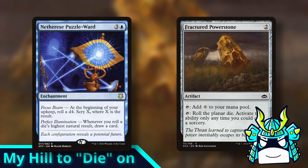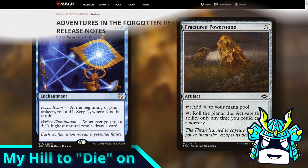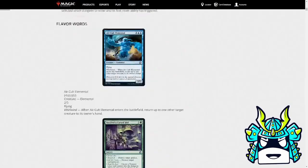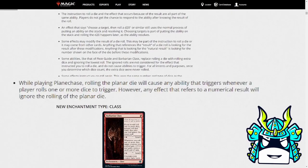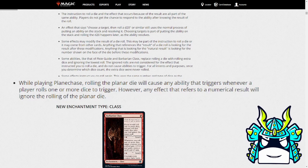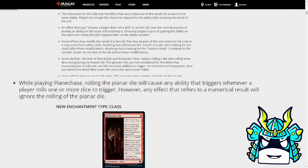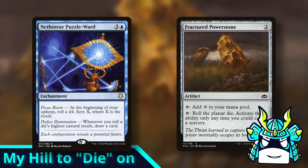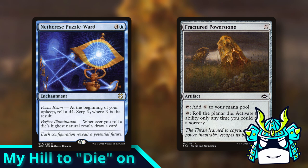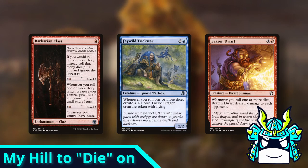Fractured Power Stone already triggers your dice rolling cards if you're playing Planechase. In the release notes for AFR, Wizards explicitly stated: while playing Planechase, rolling the planar die will cause any ability that triggers whenever a player rolls one or more dice to trigger. However, any effect that refers to a numerical result will ignore the rolling of the planar die. So they already made it work. Fractured Power Stone doesn't work with Nether's Puzzle Ward, but it does work with the two dice rolling commanders, Barbarian Class, Feywild Trickster, and Brazen Dwarf if you're playing Planechase.